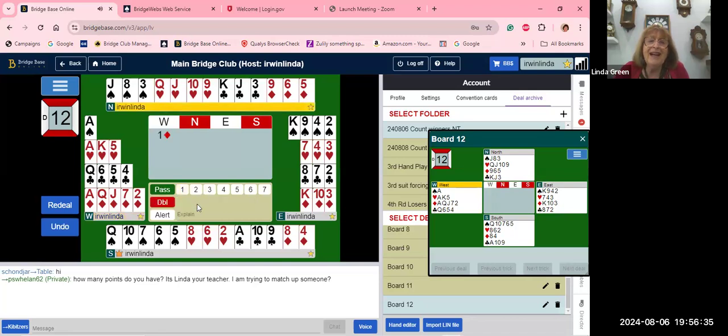Hand number twelve: we have 20 high card points in the West hand and we're very unbalanced. A lot of people may open two no trump with a singleton ace — I'm not in favor of that at all. We can describe these 20 points with a jump shift. I'd open one diamond — our longest minor — and describe our shape.